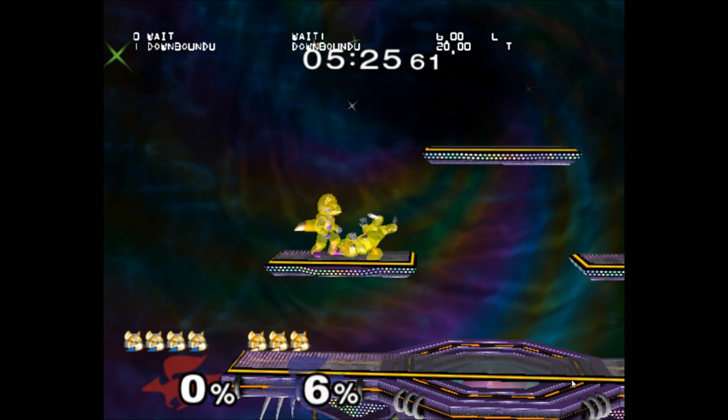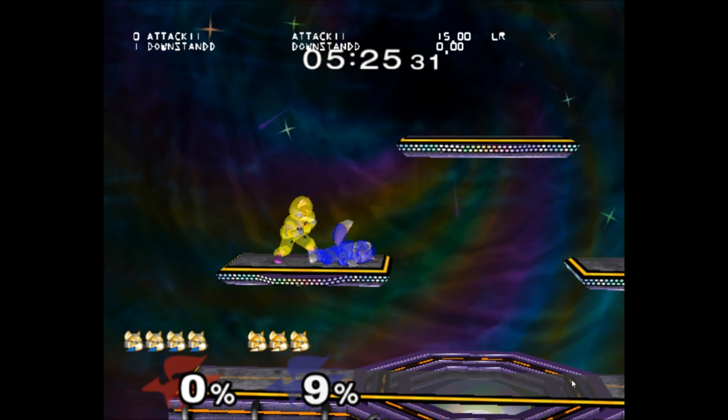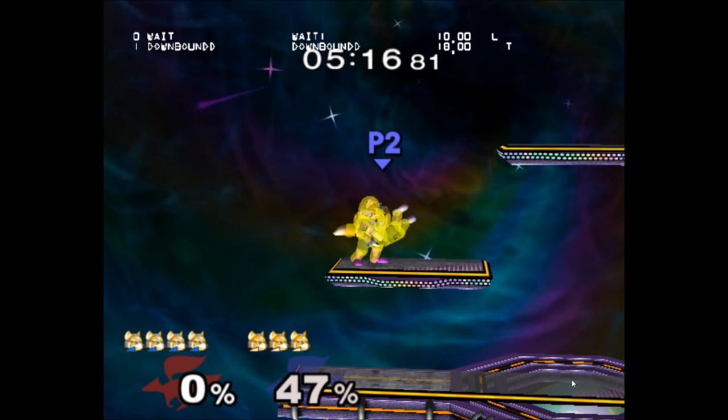The second and third possible outcomes happen if they are not in the air after those 13 frames. If the move caused 13 or less frames of hitstun, such as a low percent jab or something like a Falco laser, an optionless tap reset occurs, where the opponent is forced to stand up. If it caused more than 13 frames of hitstun, such as a higher percent jab reset, the final outcome — an option tap reset — occurs.